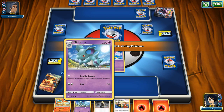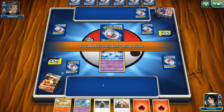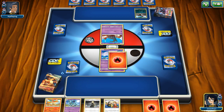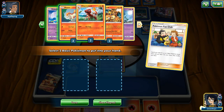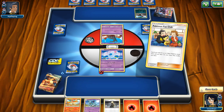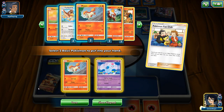Nidorina is not great — Family Rescue is okay later in the game but Bite doesn't do much. We might be able to Call for Family this time. Actually, I'm going to do Pokemon Fan Club instead. Wait — Ponyta! Almost had a heart attack there. We're going to get our Ponyta and also either Nidoran or Charmander. I think I'm going to go for Nidoran for a bit more of a conservative play.